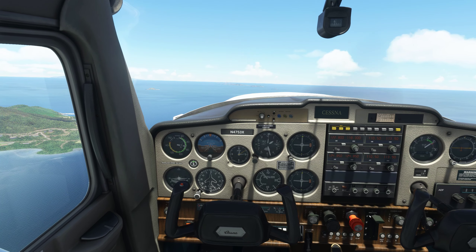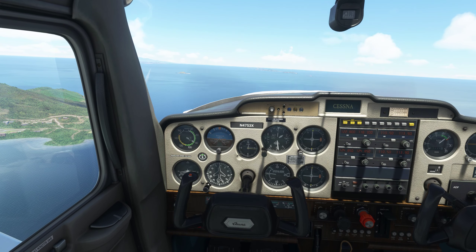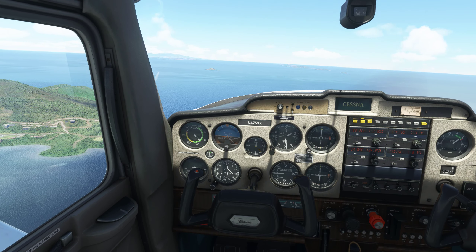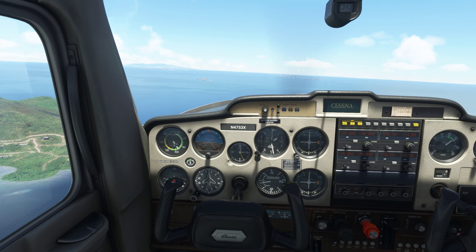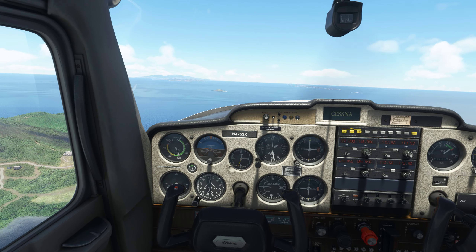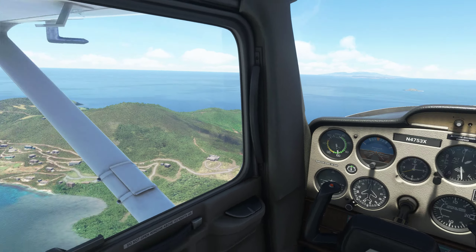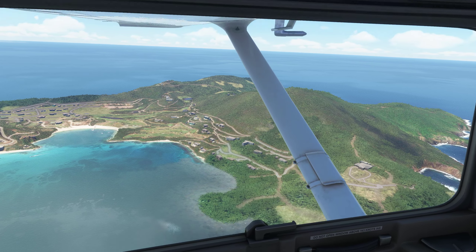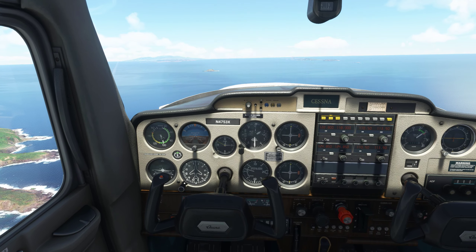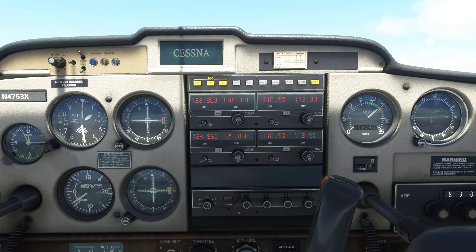50 feet below cruise, so let's push the nose over. Pull the power back to 2,400. Push the nose down, put in a little trim. The water just looks spectacular. Let's check the power setting — right at 2,400.